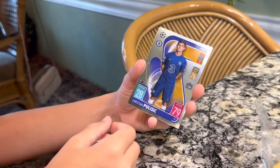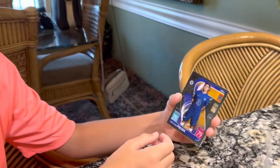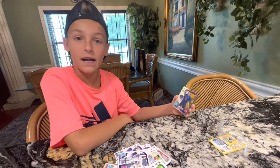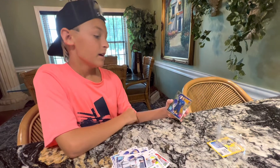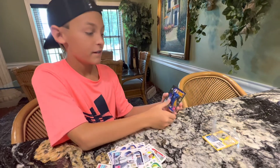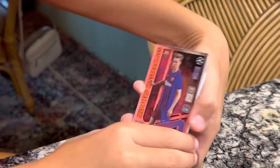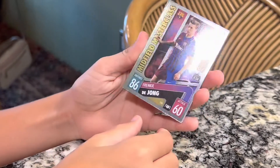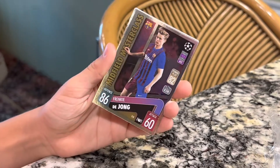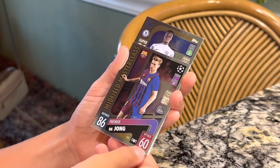One of my favorites personally — Christian Pulisic. They also didn't do him very good. I can't believe they gave him a better stat than Madrid. I like him a lot, but personally I know he's not better than Madrid. Frankie De Jong — really, really good midfielder. 86 defense, 60 attack. I feel like he should have more attack than that.